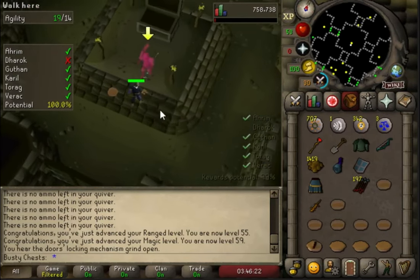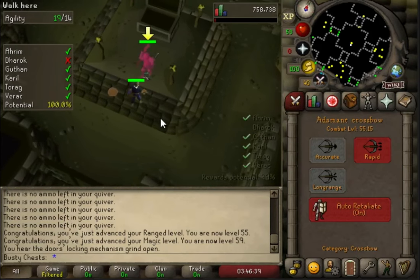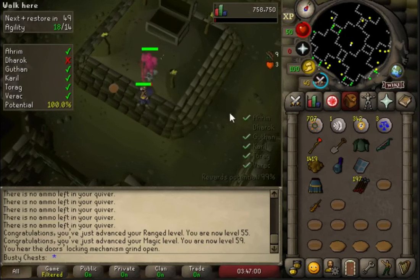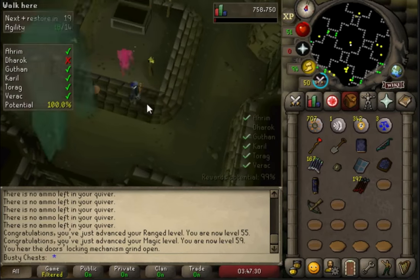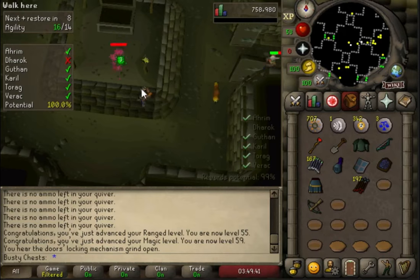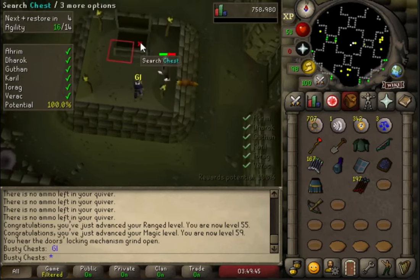Got Dharok in the middle here, just trying to poison him. I do tank a few hits from him but he's very inaccurate. I thought when I'm just wearing blue d'hides at 40 defence he'd rip through me, but he seems to hit at most 30 - otherwise it's all zeros. So yeah, poisoned him, put the salamander on and just burned him down. Takes a while but does the job.